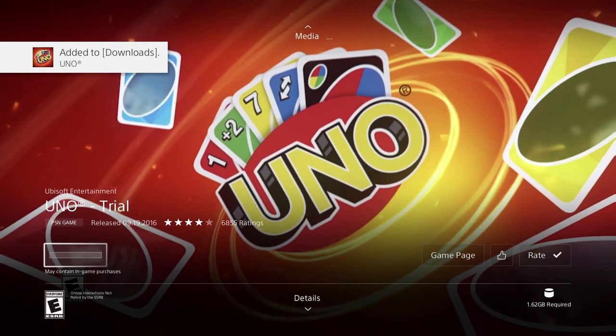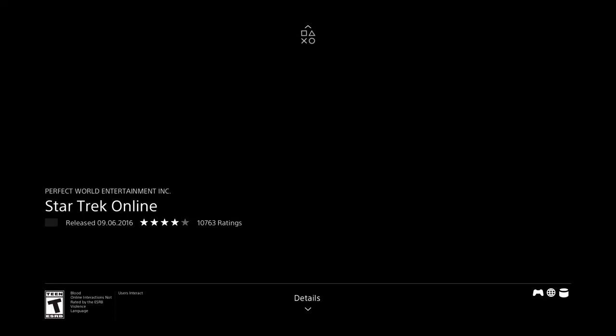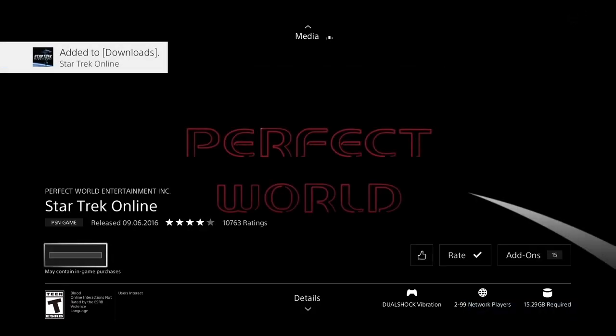Now this is a trial, which I usually don't like, but we're going to download it anyway. A trial is good to see if you like a game — it's not the same as a full game, such as this one that's free, which is 15.29 gigs. Press download and begin the download, then we can go back and keep going.